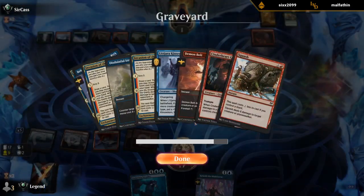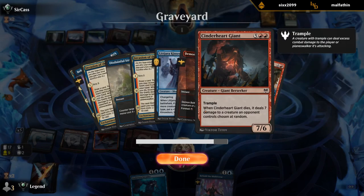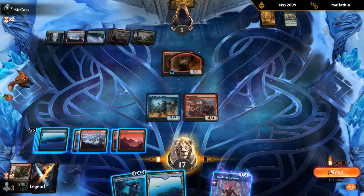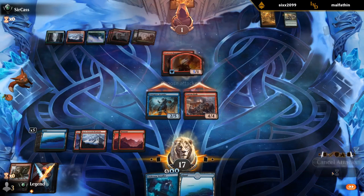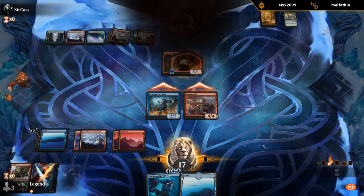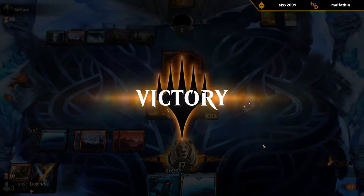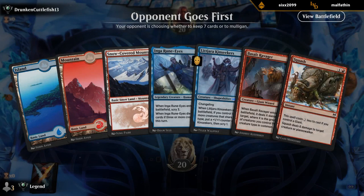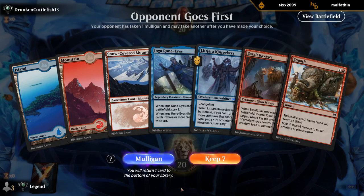Does Cinderheart not target with the ability? I guess it doesn't even target. That's okay. There was no need to Squash there, but at least we got to see the Snakeskin Veil. No Invasion — that's a first.